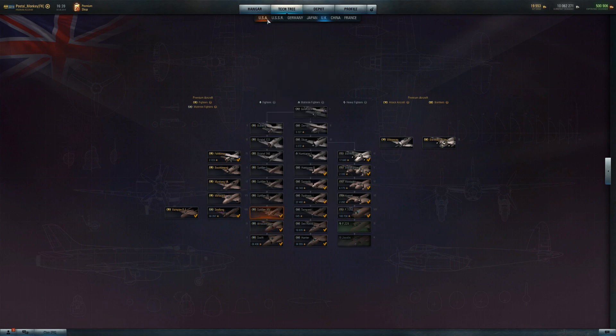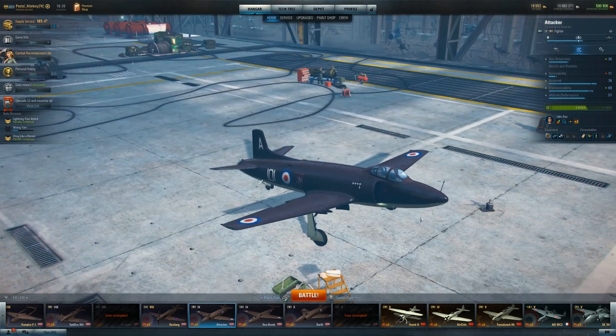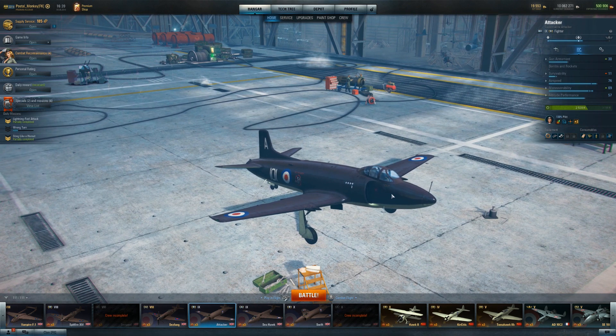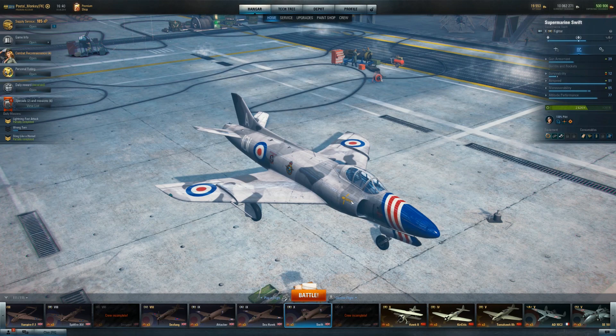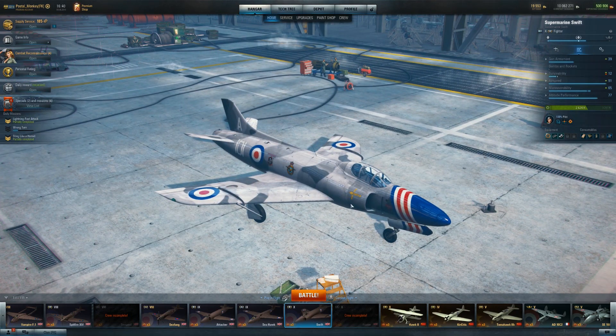You get to the Attacker, which is a plane that I did keep, and you lose a lot of that turniness, but not all of it. Your guns are still Hispano, still really strong. You get a huge, significantly big jump with airspeed, and a decent jump up with altitude performance. But then you get here to the Swift, and it looks like a quintessential jet — like if you drew a jet as a five-year-old, but much smoother and awesome-looking. It's nothing like the Spitfire line that I grew on when I first started playing the game.